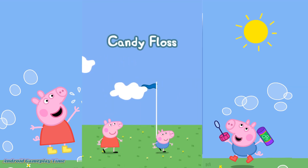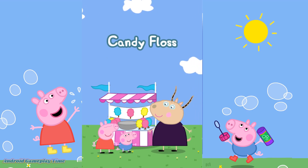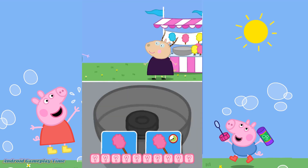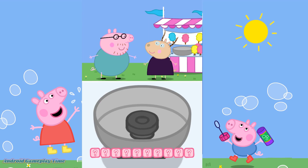Peppa and George both have a sweet tooth. Can you help make the candy floss? They can't wait to eat it. Choose one of the games. Daddy Pig would like a yellow candy floss.